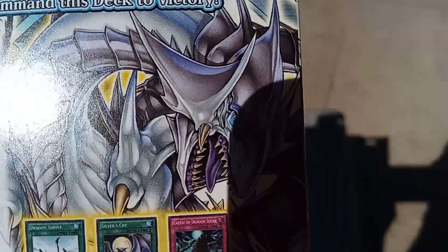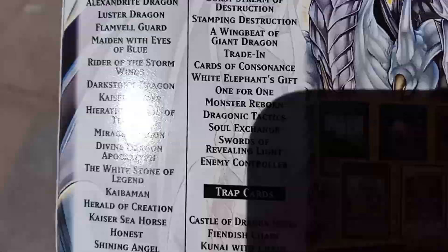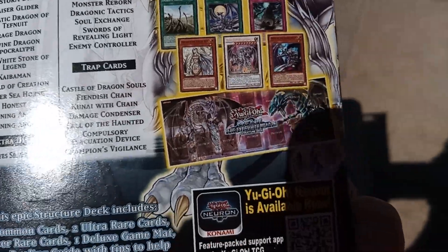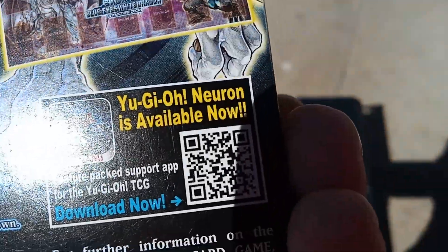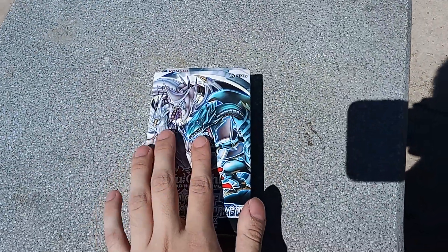He's so dramatic. So we have Azure-Eyes Silver Dragon, the cards we get, the playmat, what the deck contains, and the Yu-Gi-Oh Neuron app. So yeah, that's about it. Let's open it.